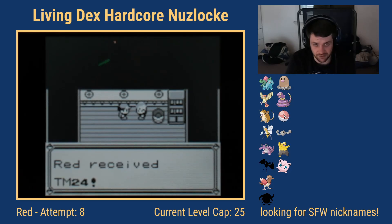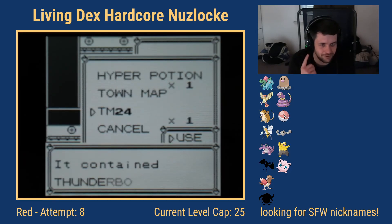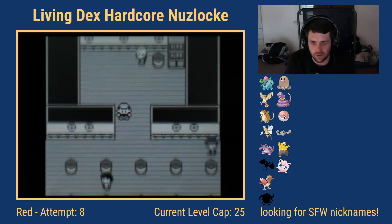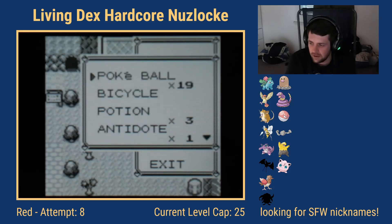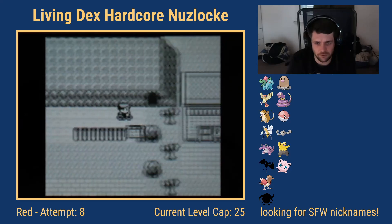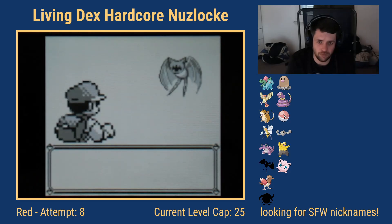We have to get through Rock Tunnel without over-leveling, which is quite difficult. The Thunderbolt TM here is very useful because Voltorb doesn't learn any Electric moves by level-up in Gen 1, so we teach Thunderbolt to Backstreet. We took on remaining trainers on Routes 24, 25, and 9, then lead with Backstreet through Rock Tunnel to deal with the Zubat encounters.